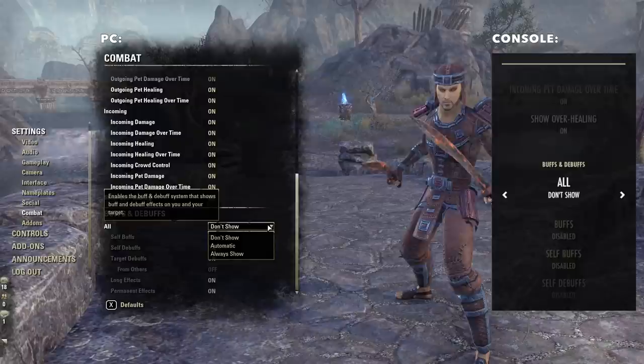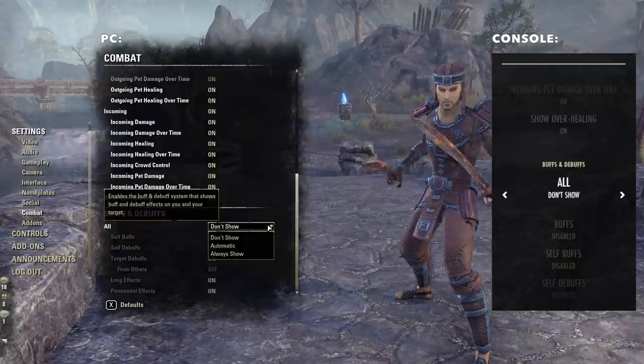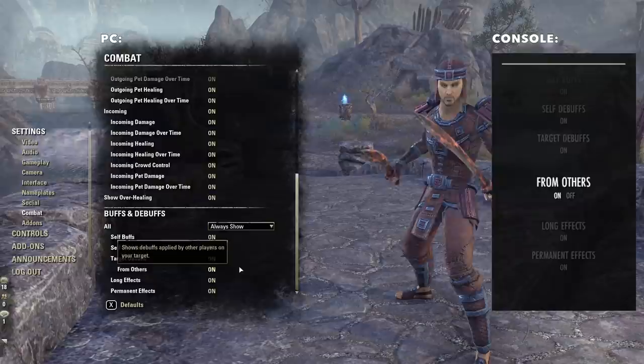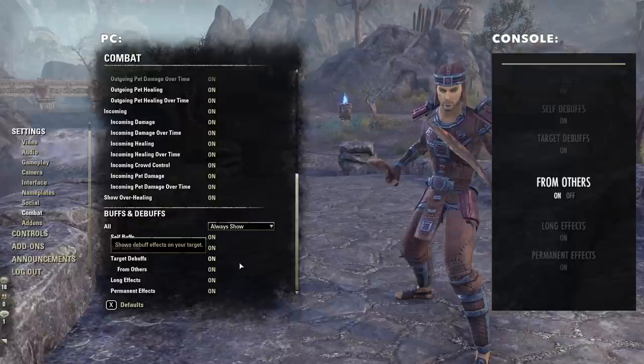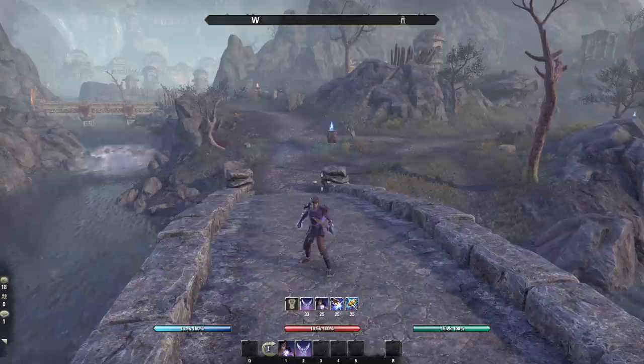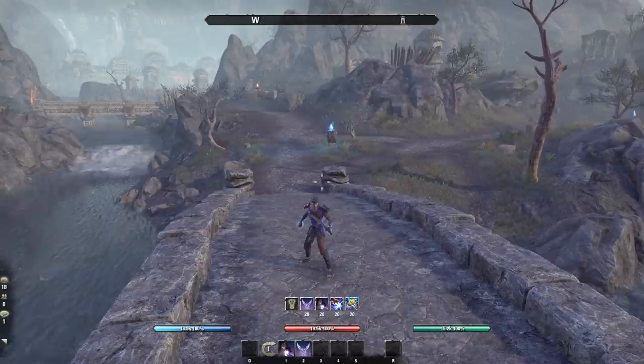Under buffs and debuffs, you're going to want to make this always show. This will turn on most of these. The only one that's usually off by default is debuffs from others — I usually just turn that on as well. Now if I jump back into my game, you can see all of my buffs have their own timers, and it will show debuff timers on bosses as well — including negative effects, DoTs, whatever. It's very helpful for keeping track of your abilities, and again, this works on PC and console.